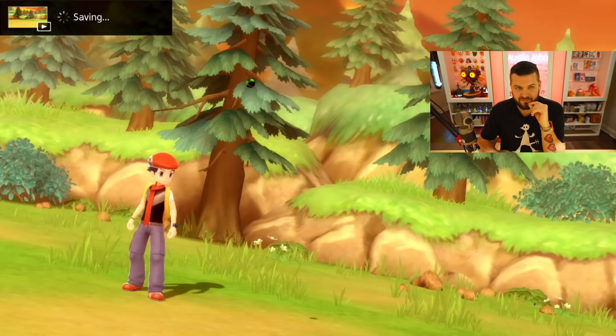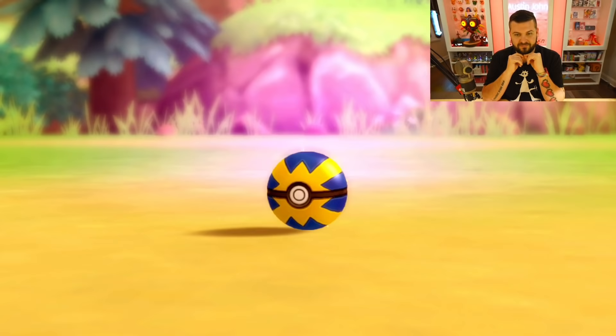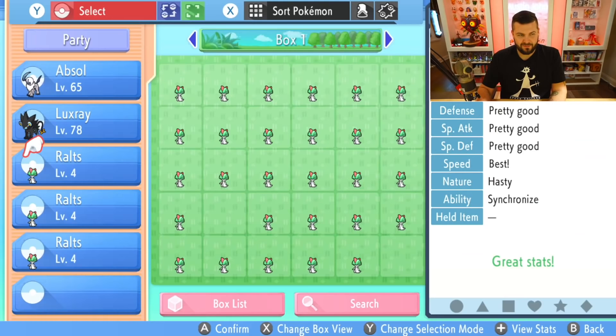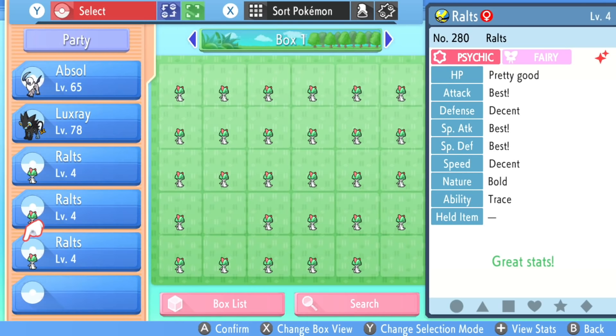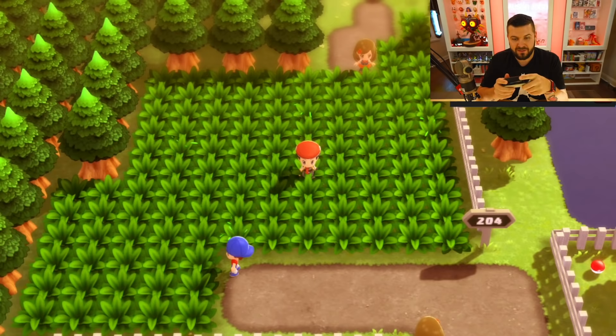There we go — Austin John Plays shiny hunting guide includes actual shiny patch showing up! Look at that blue boy. I'm going to use a Quick Ball since he's blue and yellow — actually blue and orange — either way. It was a critical capture! Now let me recap: the 20th Ralts had two max IVs, the 30th had three max IVs, the 40th also had three max IVs — and this one was the shiny. As soon as you get it, save right now. I'm still in the middle of the chain — I can keep going by walking 50 more steps.